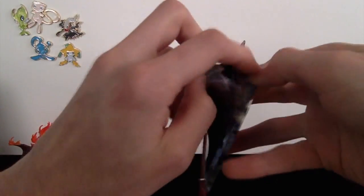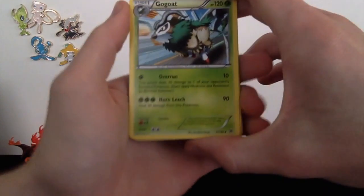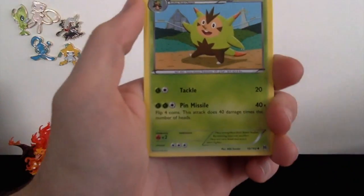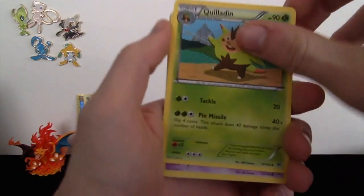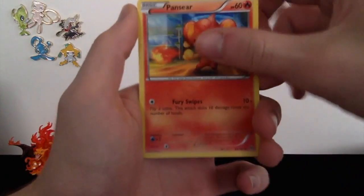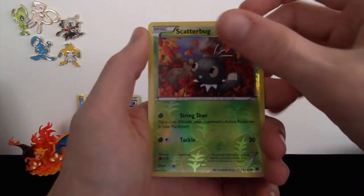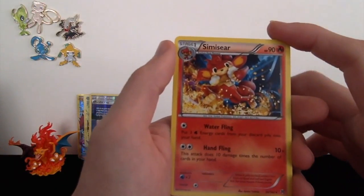Last pack of the video — let's see what we can get out of this thing. Hopefully we can end on a good note. We got Gogoat, Swoobat, Quilladin, Elgyem, Gastly, Meowth, Pansear, Ralts, a Reverse Holo Scatterbug, and the last card of the video is going to be a regular rare Simisear. Alright, that's fine.